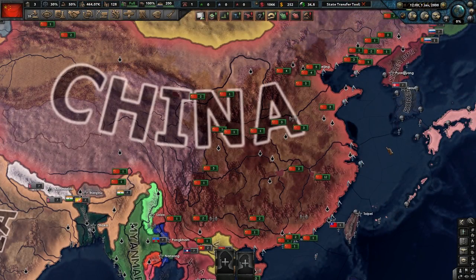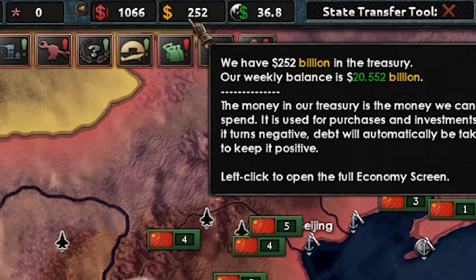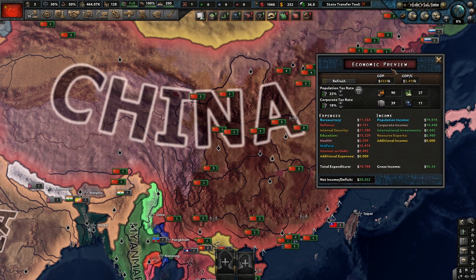Now the first thing I'm going to show you all — it's not really a way to make or gain money, but it's really important for this entire video — is this little gold dollar icon. This is where you're able to actually view your entire economic situation. You can see down here how much money you're making or losing.